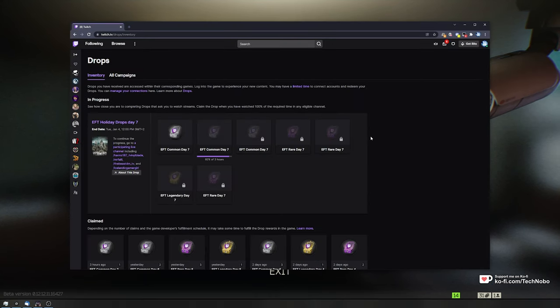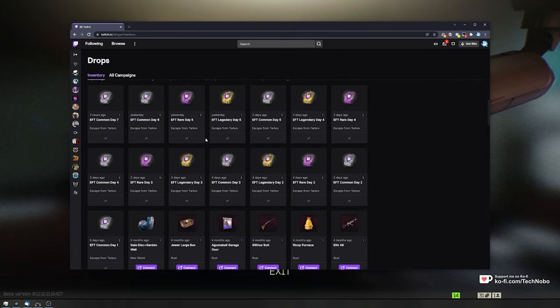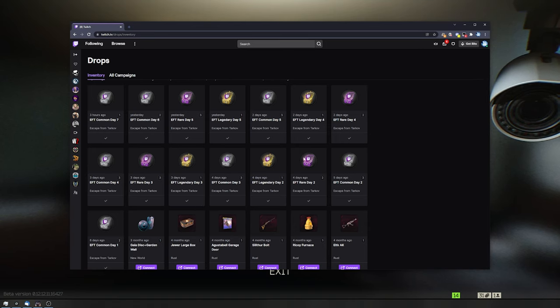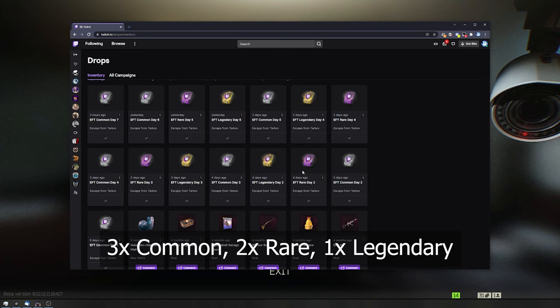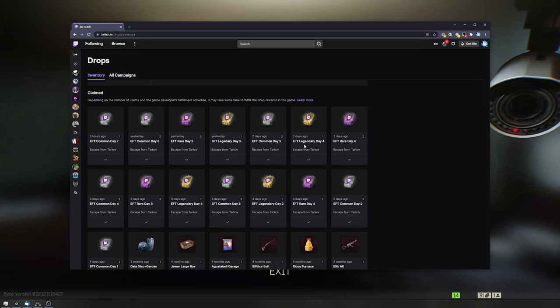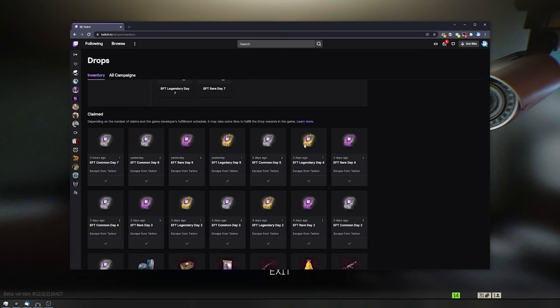Opening up the Tarkov drops page over here, you can see it's currently day 7. There's a couple more days to go but you can see I've got a ton of drops over here. Many common drops including rare and legendary drops here from over the days. You get one for 2 hours, then 4, 4, then you get 2 rare ones, another 4, another 4, and finally a legendary one for a final 4, totaling to 22 hours in the day. If you're going to do this you need to automate it somehow or get onto a 24 hour stream pretty early.